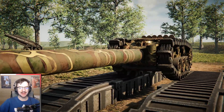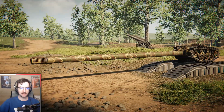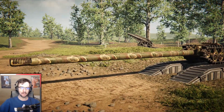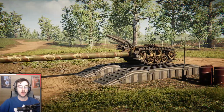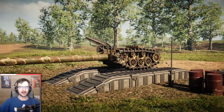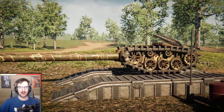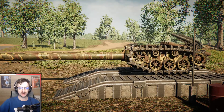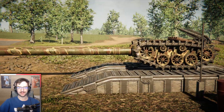Honestly, it worked quite well as a boom cannon, if you guys haven't seen the video. Essentially, we strapped a really big cannon to this thing and we blew up some Tiger IIs — actually quite a few. Anyway, what we're going to do today is we're going to remove the cannon and add a big plate to the front of this, and essentially turn it into a ramming machine. Whether it's going to work or not, I'm not sure, but let's do it.